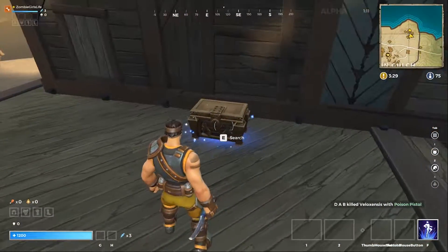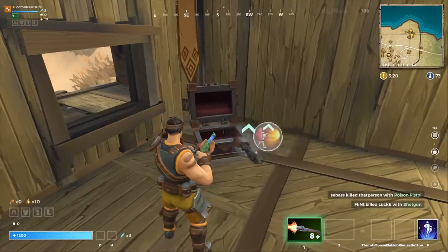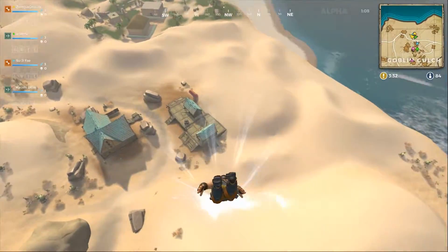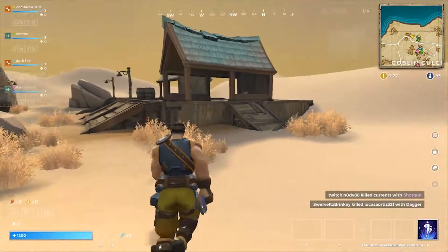Throughout the map there are different chests: the weapons chest will always give you just weapons, and there's a chest that can give you weapons, armor, and abilities. There's also a box chest that gives you some kind of potion, and of course the drop chest which gives you a rare item.